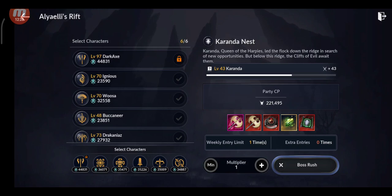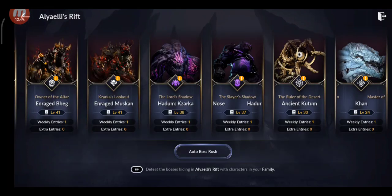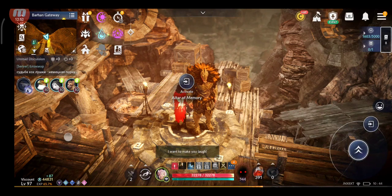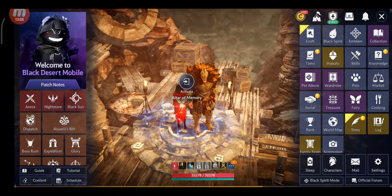You need Ily fragments for all types of gear and for dimensional crystals. You can even get gear, Valks, and different materials. From the Hadum bosses you can get bow stamps and chaos crystals. Farm all these bosses since they give important materials — the Ily fragments are probably the most important.